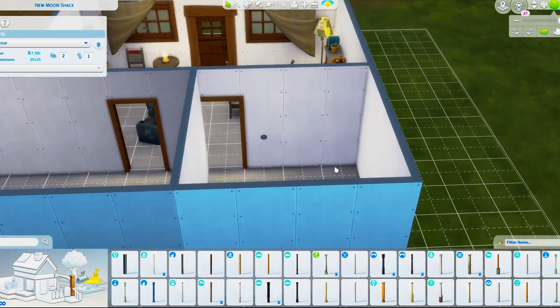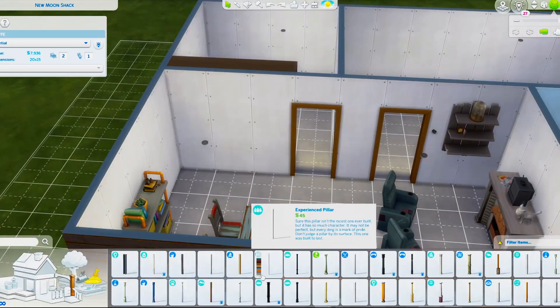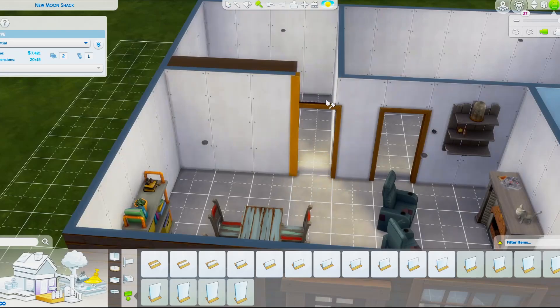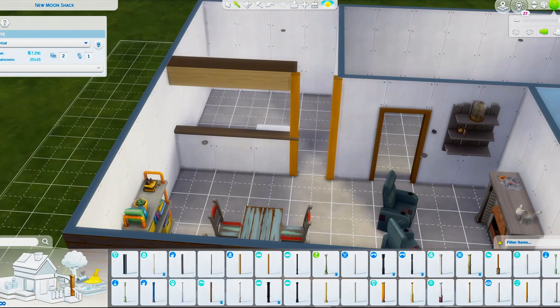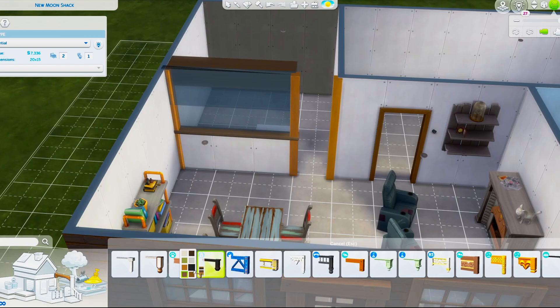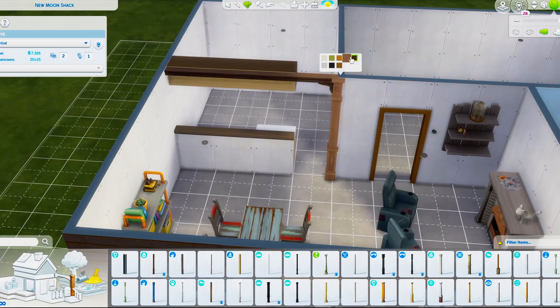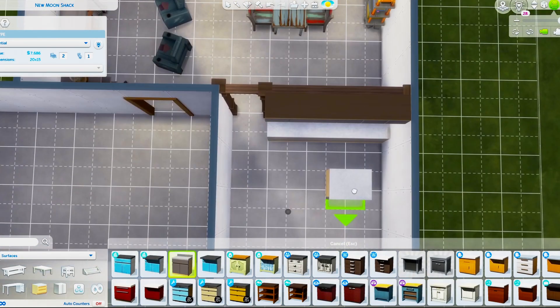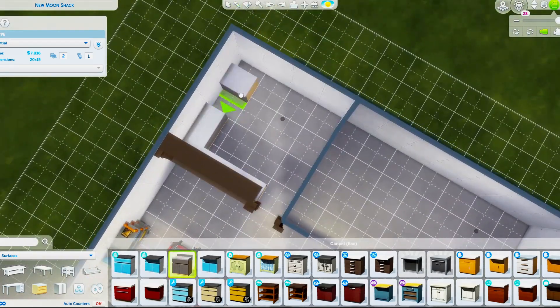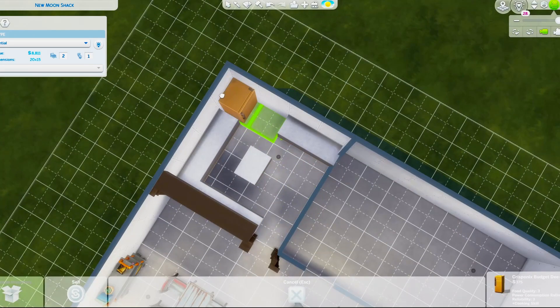I wanted to create a kind of open kitchen, and you'll see I started to put some cabinets at the top with a half wall, but I ended up taking them off because I didn't quite like how they looked. I went with some nicer columns from the Cottage Living pack. The fireplace is also really nice, in my opinion.